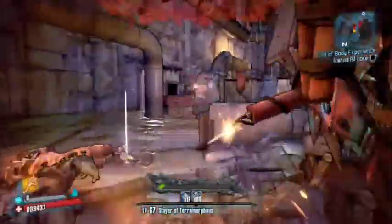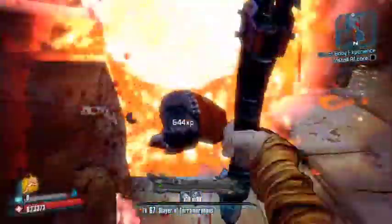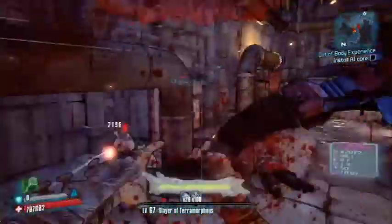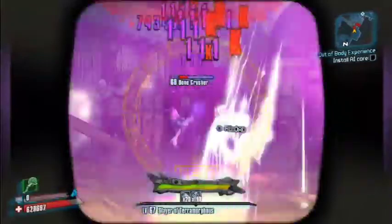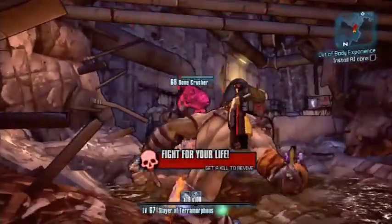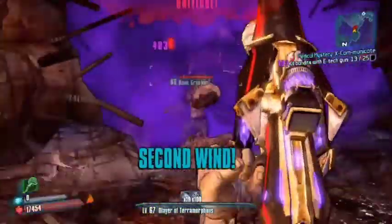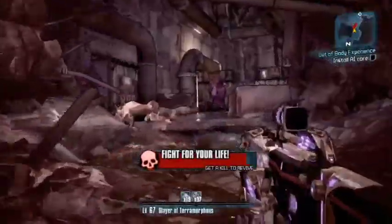So here I am coming out of Rampage, and I should get downed here, but I have my E-Tech — this is a Hyperion one which is still quite good, it's accurate — but as you know, Krieg isn't the best with guns. As I killed him there, again, it added to my Excommunicate mission.